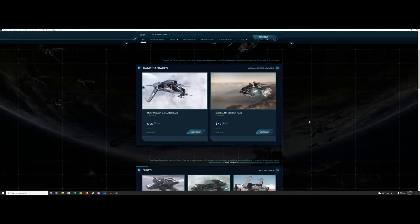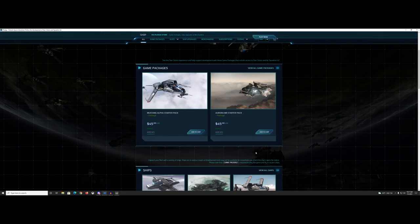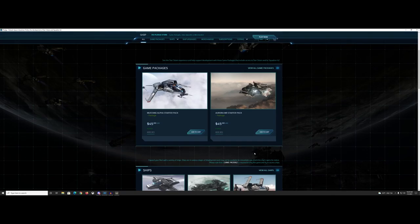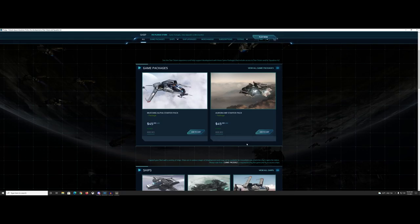Once you've created your account and enlisted, you'll get an option to purchase your pledge. By default you'll be directed to either the Mustang Alpha Starter Pack or the Aurora MR Starter Pack, and you'll also have the option to add Squadron 42 — the single-player game — for an additional $20. The single-player game looks pretty cool and does have some integration with the persistent universe, so certain actions there may unlock certain ships.